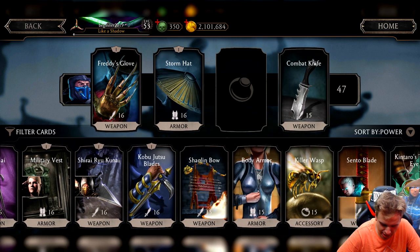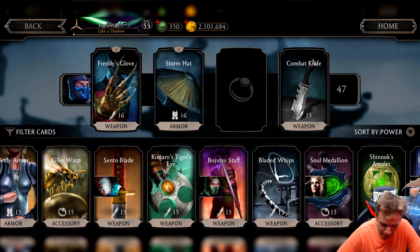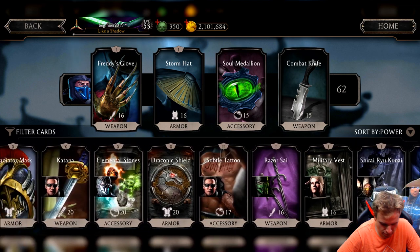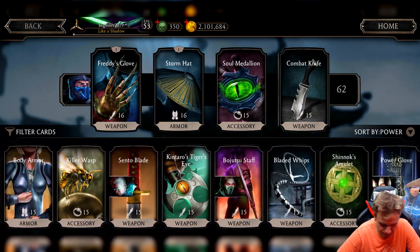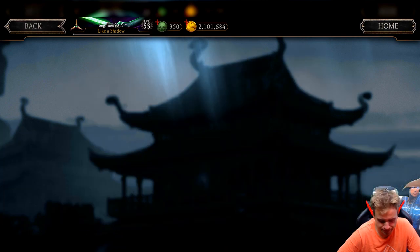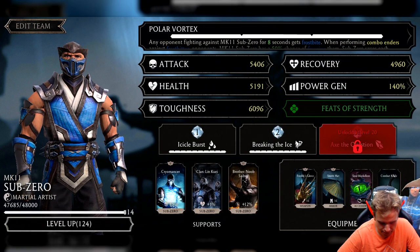Equipping some basic damage and a soul medallion for power generation. Do I have ice daggers? No, I do not. It's okay, no worries — not even worried.